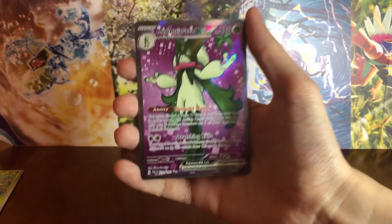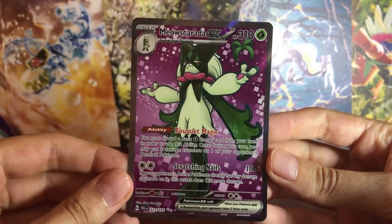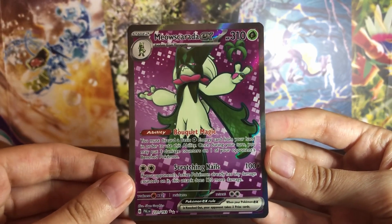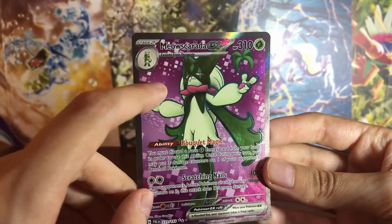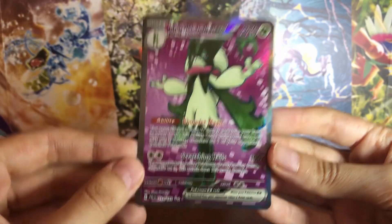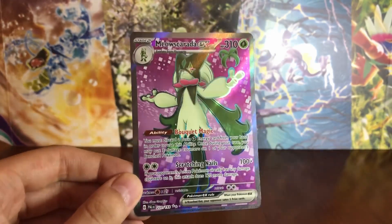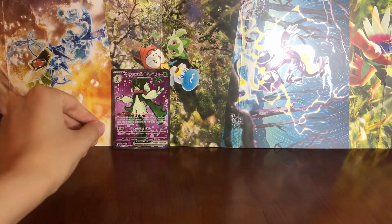And... Meowscarada ex! Let's go! Oh my god. It's not the chase card that I wanted — it's not the alt art of Meowscarada — but this card is amazing. Look at this purple background, oh my god, this is so cool. Perfect. My day is already tons better. Meowscarada is my favorite starter. We're going to put it right here. Beautiful.